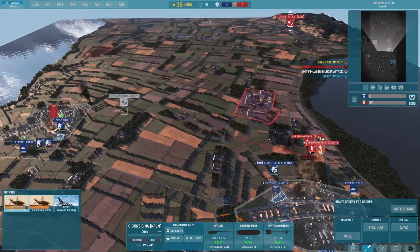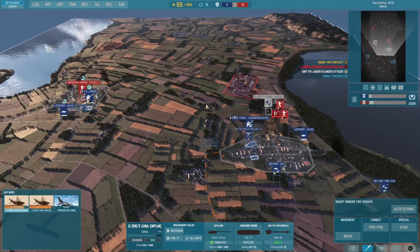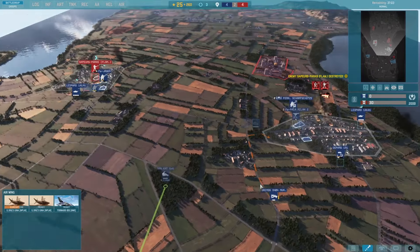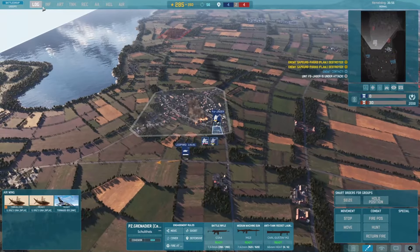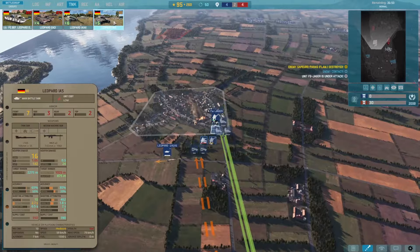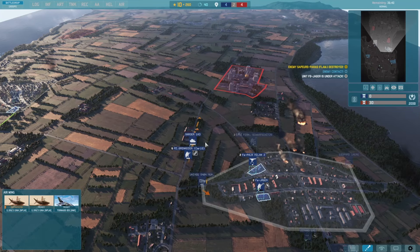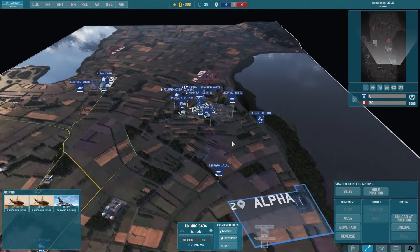I would actually have to use the proper AA because that LGB bomber is gonna mess me up if I don't deal with it. I defended his initial attack. Now I need a lot of Gepards, a couple logistic trucks, a new recon first of all, and I guess another recon. BL-Rays are not scary — this needs to go over here.